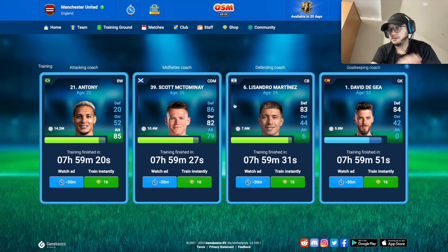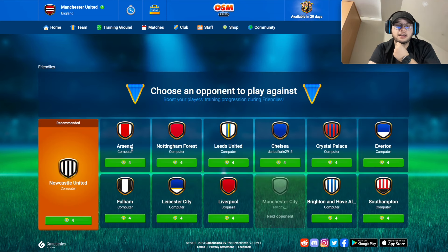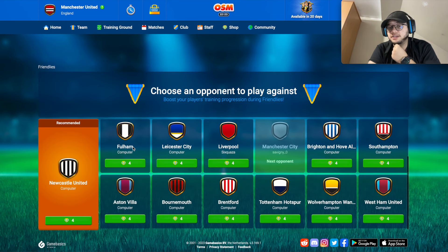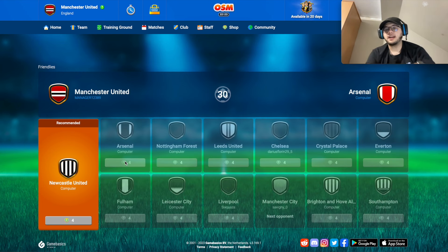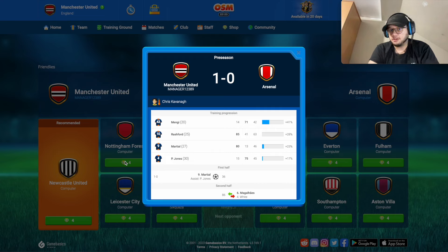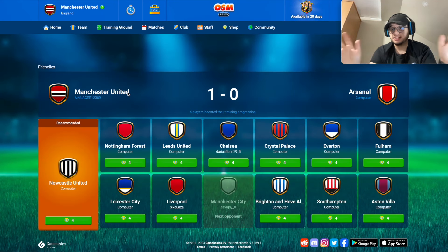You can also play friendlies against other teams in your league. For example, I'll play one against Arsenal. My team and tactics aren't set up yet so the result is random — but look, we won one-nil, with Martial scoring. That's how friendlies work.